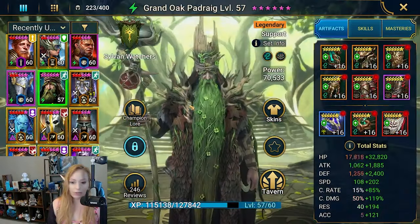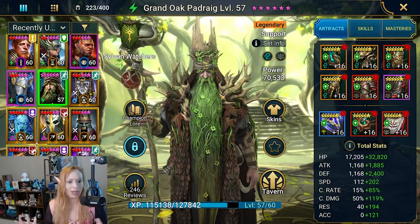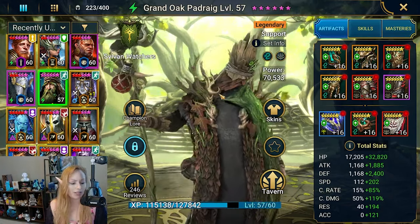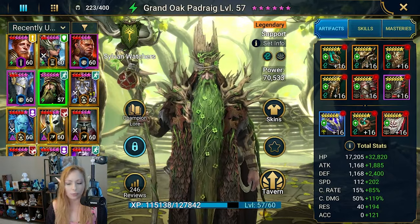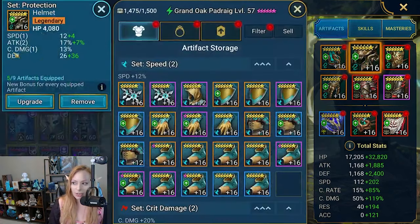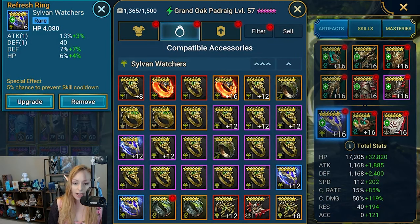We're going to go back to him and talk about his gear — basically what we've got going on. Fire Knight 10 is really for end game, but you could still also use him in Fire Knight Hard 6 as well. He is in four pieces of Protection and two pieces of Super Sonic — some newer sets. He has a Refresh Ring, a Protection Amulet, and a Super Sonic Banner.